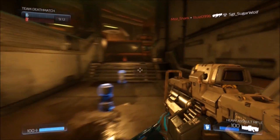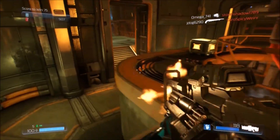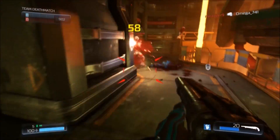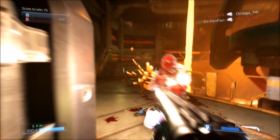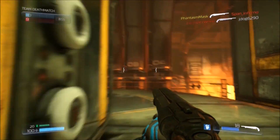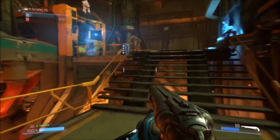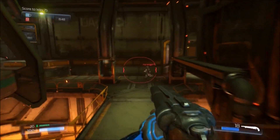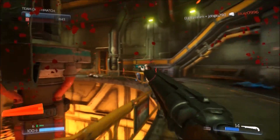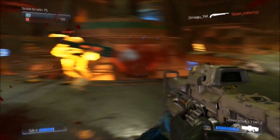R1 on the PlayStation 4 controller switches weapons — I was expecting it to work like Call of Duty. He's not dead... there we go. That felt really good. This is hectic and I really like it. As far as I know there is no sprint. L1 is to throw a grenade.